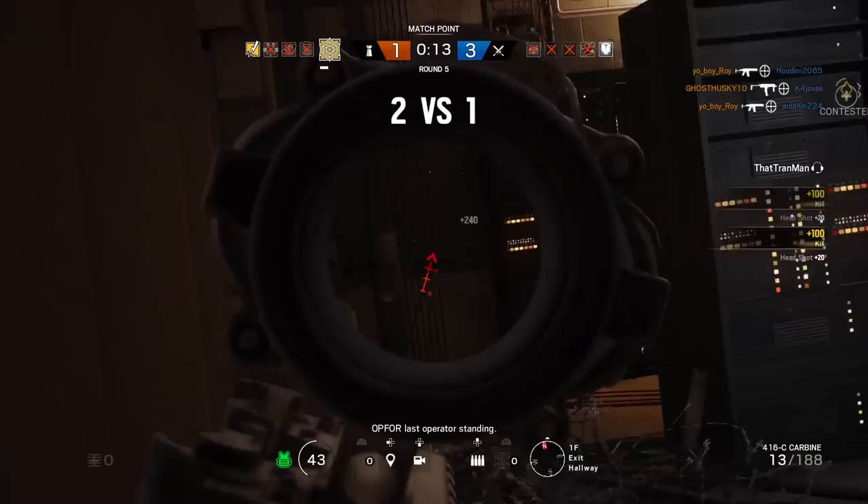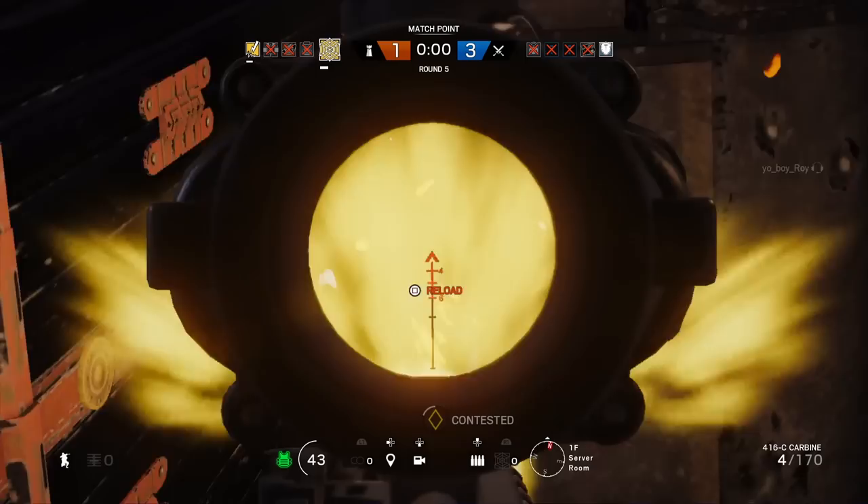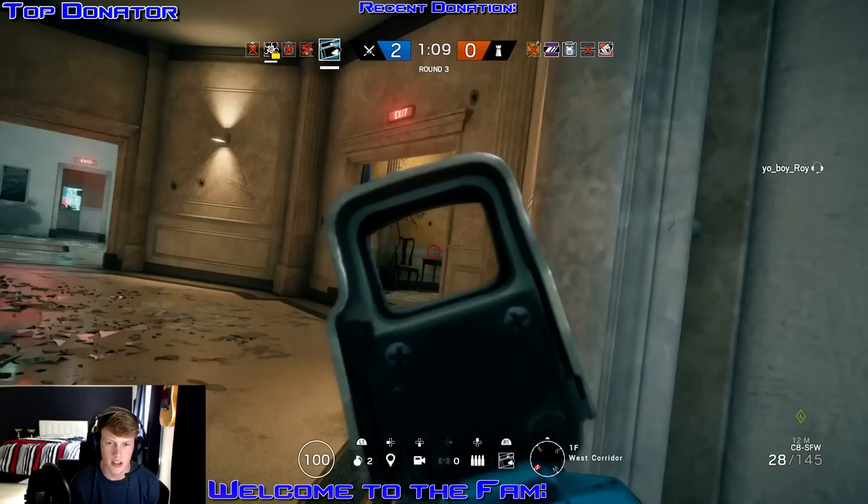For example, if you have a nitro cell, maybe you go ahead and throw it under a window or by a doorway to prepare for an incoming attacker. Or maybe you're a smoke and want to begin cutting off points of entry by throwing those every 15 seconds or so until time runs out. Your opponents are watching the same clock as you and are probably trying to formulate a plan around that last push.